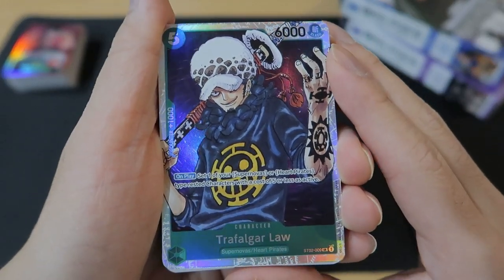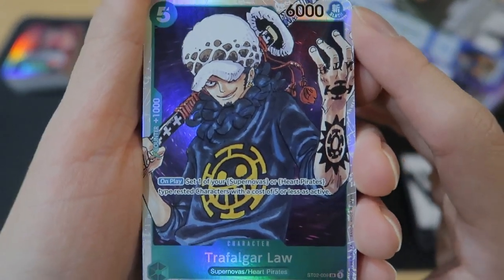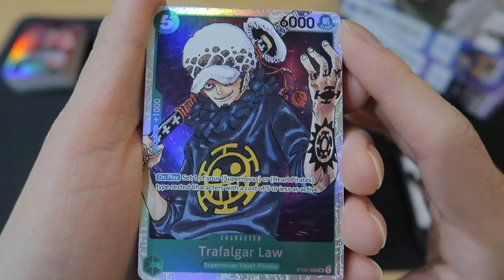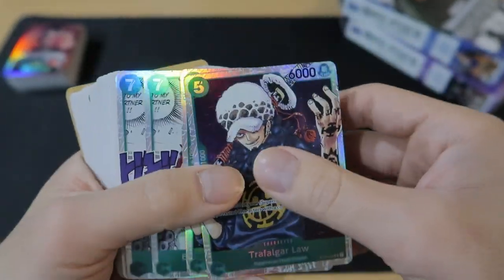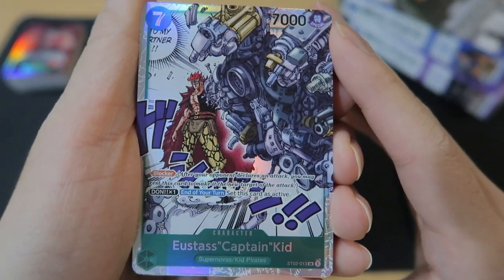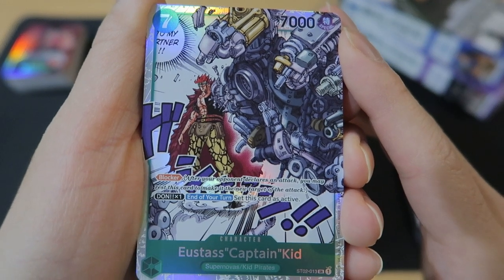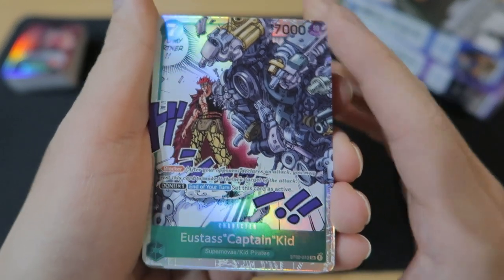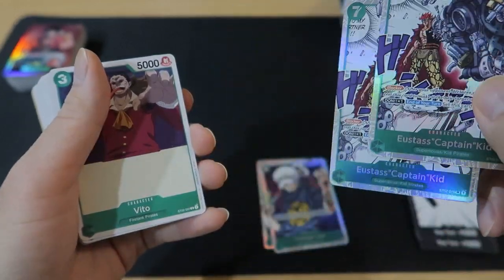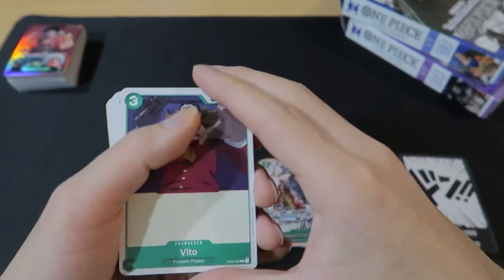Next up we have Trafalgar Law — looking really good, I love this art. 5 costs, 6,000 power, with an on-play effect: set one of your Supernova or Heart Pirates type rested characters with a cost of 5 or less as active. A lot of unsuspending attacks in this deck. Then we got Kid again as a character card — 7 costs, 7,000 power, it's a blocker with Dawn X1: end of your turn, set this card as active. Sounds really strong. These and the Law are the super rares, and in the Luffy deck Zoro and Luffy were the super rares.